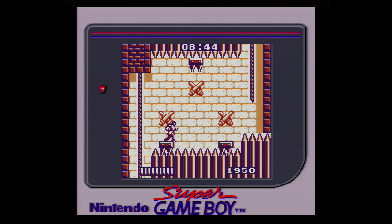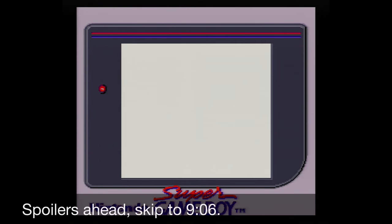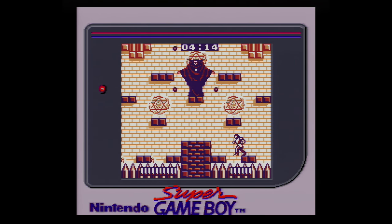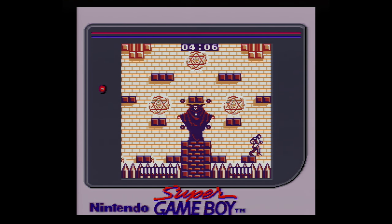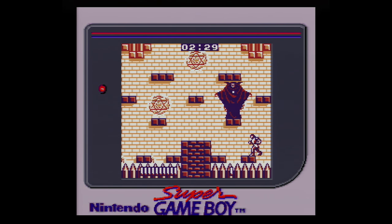Thankfully, Castlevania: The Adventure features unlimited continues, which in my opinion is necessary for this particular gameplay style. Once you finally make your way through the stage 4 gauntlet, it's time to take on Dracula. Like the first three bosses, there are patterns to learn and take advantage of. While Dracula fires out projectiles in eight directions — alternating from horizontal and vertical, then diagonal — dodging these is pretty simple. I found just sitting in the bottom corner and waiting for him to warp near me to be the easiest way to take him down with the least amount of risk.